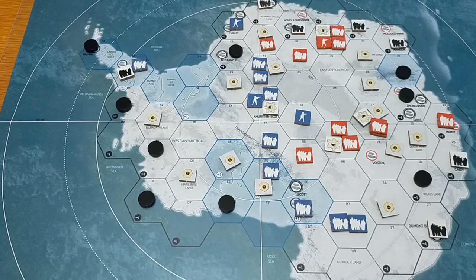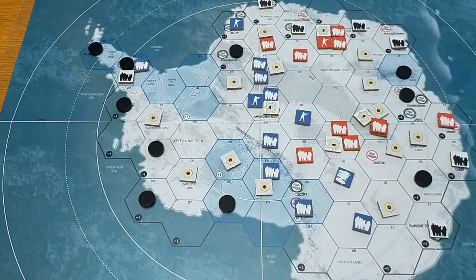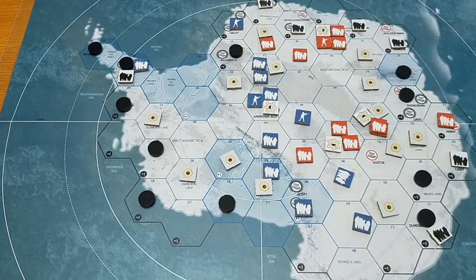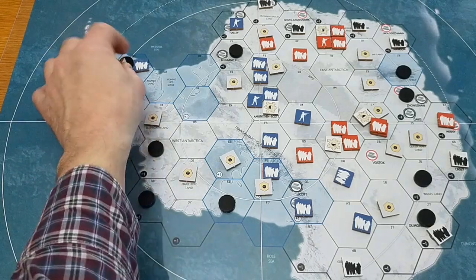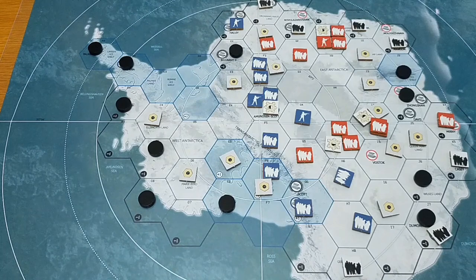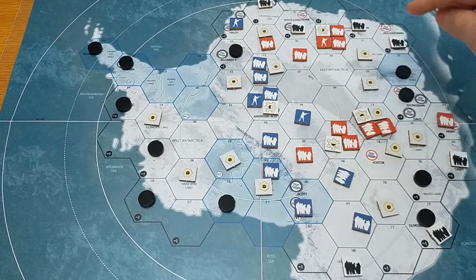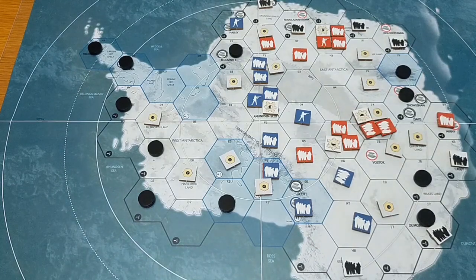A3 for radiation - we can't place a radiation counter on A3 because it already has one, so we move to the next nearest dirty hex. J7 down the bottom and then H8 for the civilians down there. Refresh the cards and it becomes the USSR's turn to control the starvation phase. Dead hex - nowhere to run, both of those units die. All okay up here. I think there's nothing else apart from that one to do.